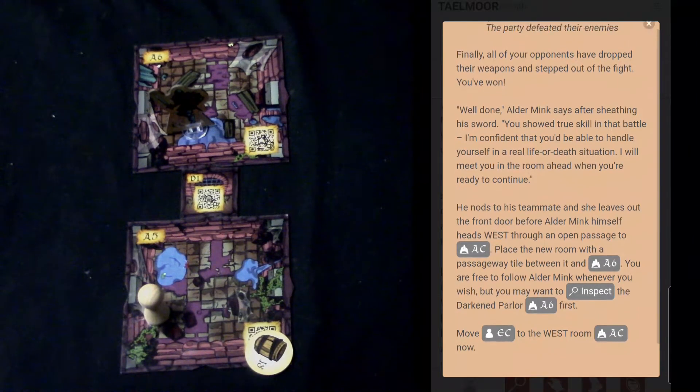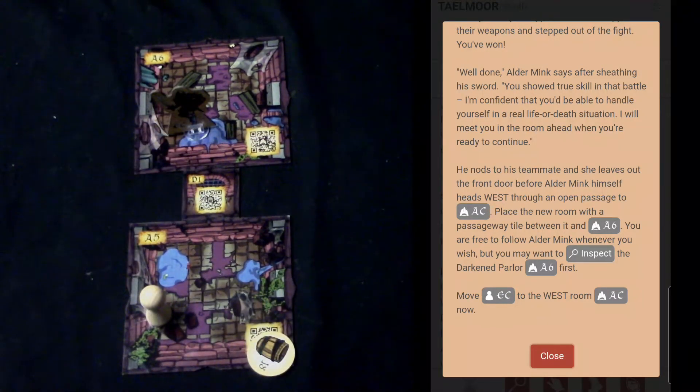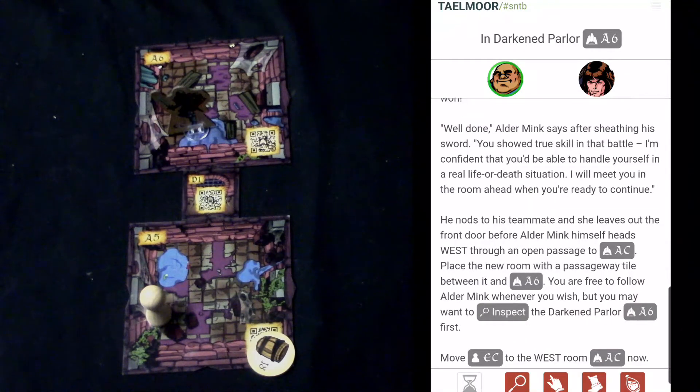It says 'Well done,' then the story continues — he heads west through an open passage. I'd add a passage tile, the new room, and more items, and the game just continues on like this. This is just an example of how the game works; there are many different scenarios to choose from, and you can scan or punch in codes, use lots of cards, and have many different items.